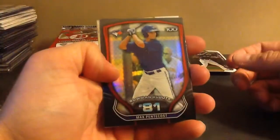This pack feels thick. Ploiecki — Farmer's Finest. Let's see what we got in this pack. It's just the Top 100 — Max Pentecost.